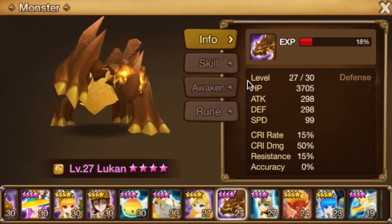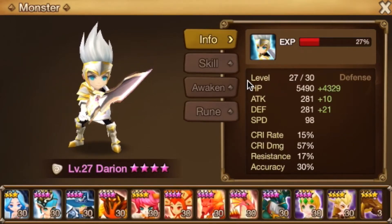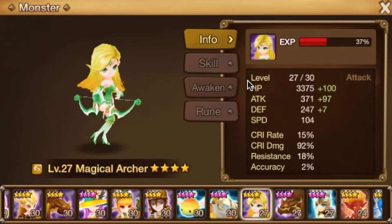Light trio — I've went over this a million times. If you guys don't have the light trio, you guys need to do whatever you can to make sure you get them and get them to five-star max immediately. All of this other stuff is food.